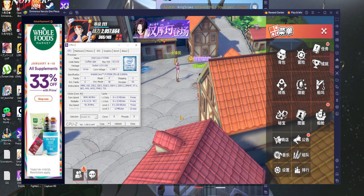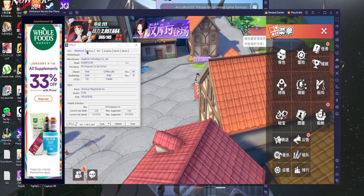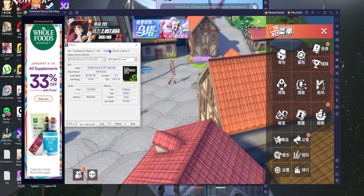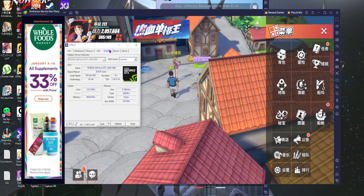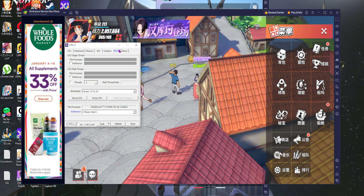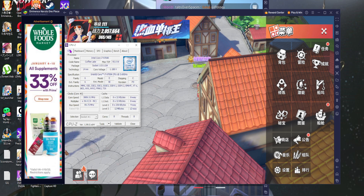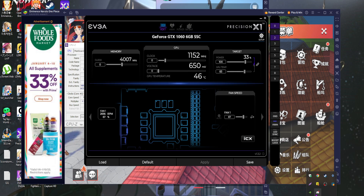I brought up CPU-Z to show what computer I'm actually running. My computer is about five years old — a lot of people ask about this so I figured I'd just show it in the video. You can see I don't have a brand new machine and my GPU isn't new either. That's probably going to change this year, but this is what I have right now, and you can see my core speed and what is and isn't being taxed. My graphics card is overclocked.